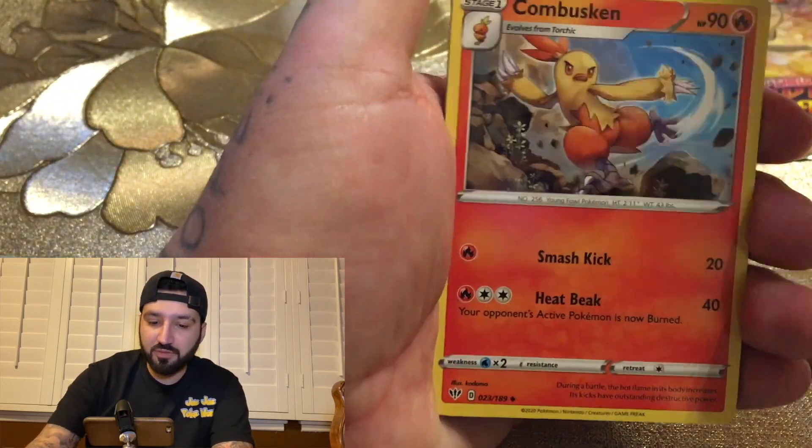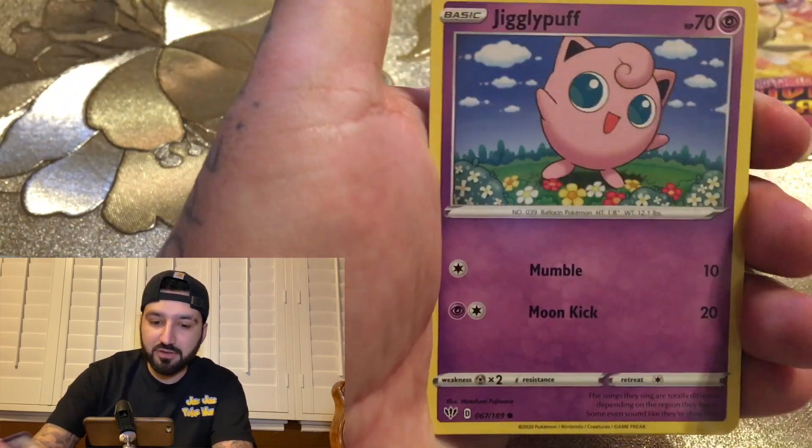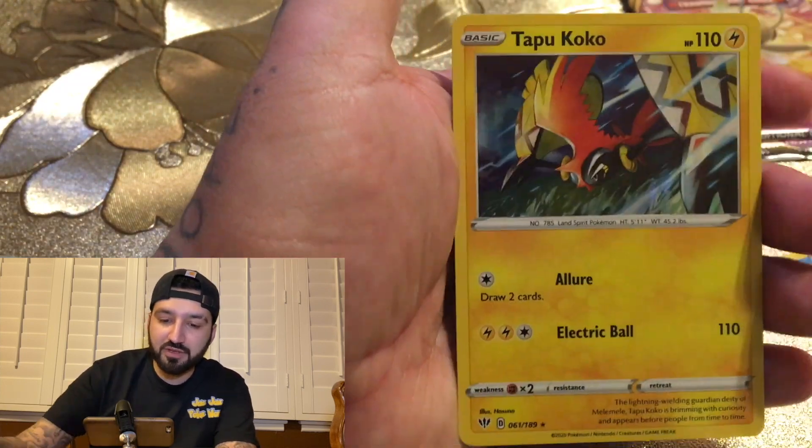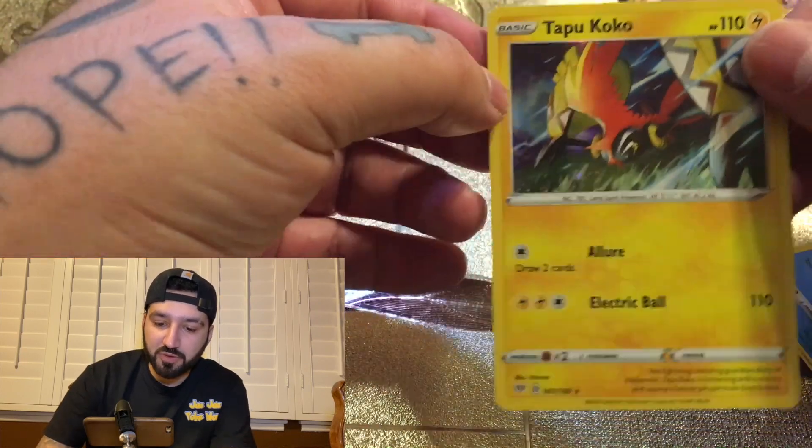Bursarine, Holiest DNA, Jigglypuff, Clinkle — Marnie, Levitar, and Tapu Koko.